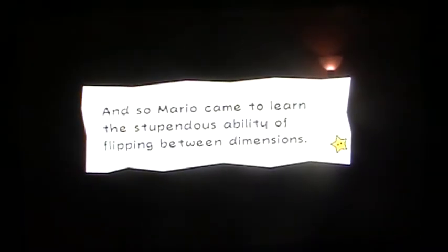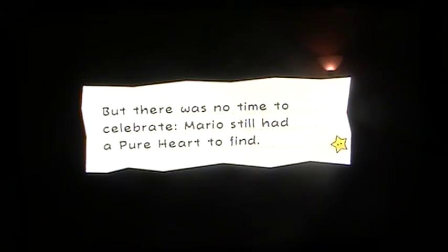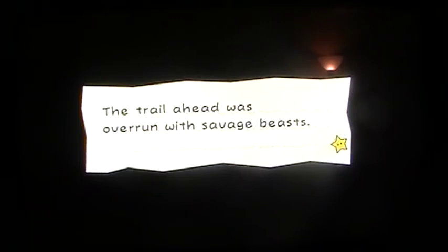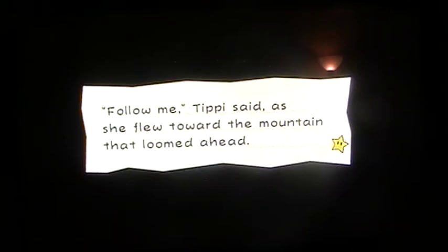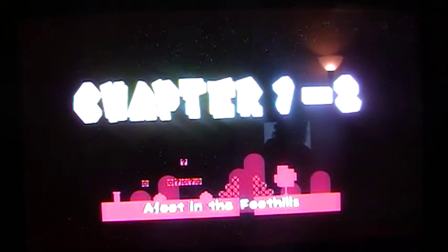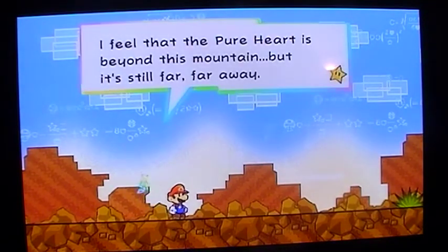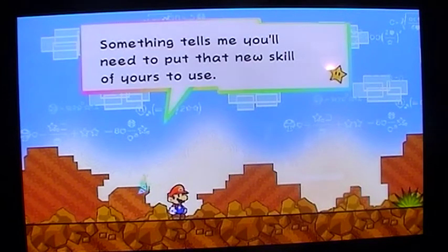End of chapter. And so Mario came to learn the stupendous ability of flipping between dimensions. But there was no time to celebrate — Mario still had a pure heart to find. The trail ahead was overrun with savage beasts. Tipi said 'Follow me,' and she flew toward the mountain that loomed ahead. The pure heart was hiding somewhere on the other side. Chapter 1-2: A Foot in the Foothills. I feel that the pure heart is beyond this mountain, but still far, far away. Something tells me you need to put that new skill of yours to use.